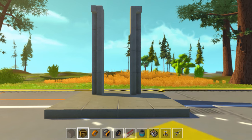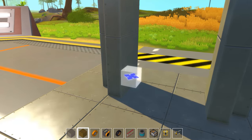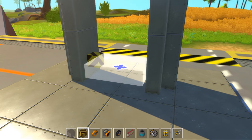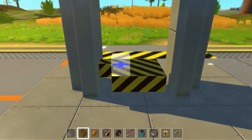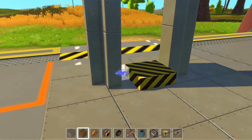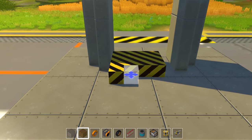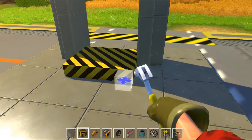Now that we have the elevator structure, we need to build the actual box that will go up and down. We need to make sure it's not attached to the structure itself. To do that, we're going to trick the system — put a block there, start to build out, and then take away that block. You can see it falls, and now we need to make sure we're pointing at this piece and building from it. As long as we are attached to the piece that fell, we should be good.